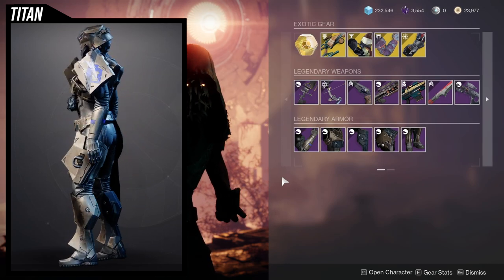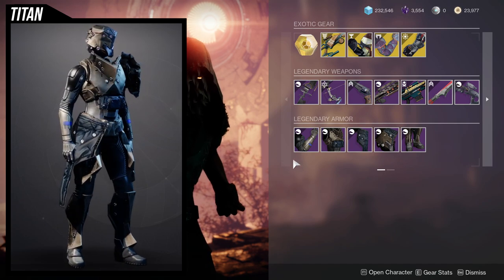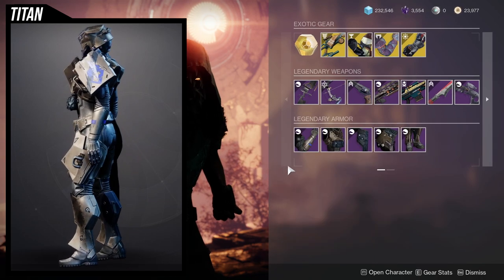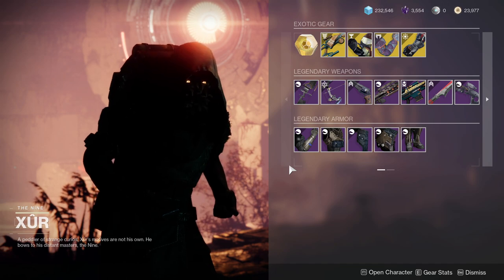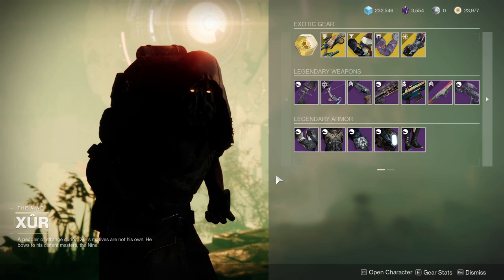Titans, let me know what pieces you're gonna pick up. If you want just one piece, I think the chest piece is probably the coolest from the whole set. To be fair, I think the Titan Hold Fast set is kind of weak — I think it's the weakest from all three classes. Titans, let me know what you think.